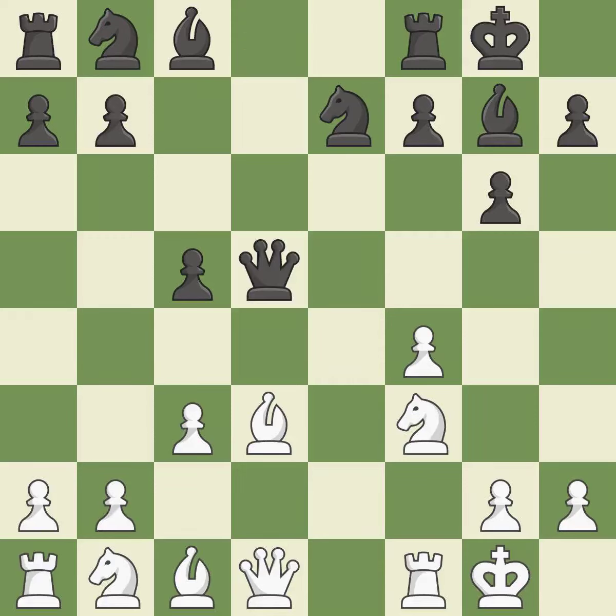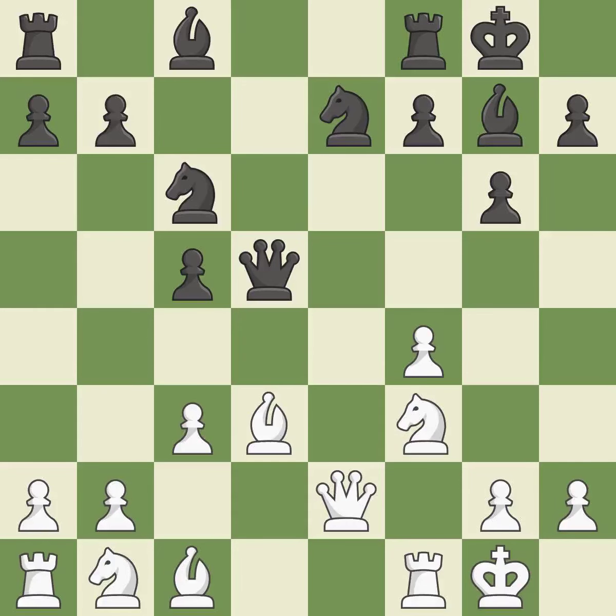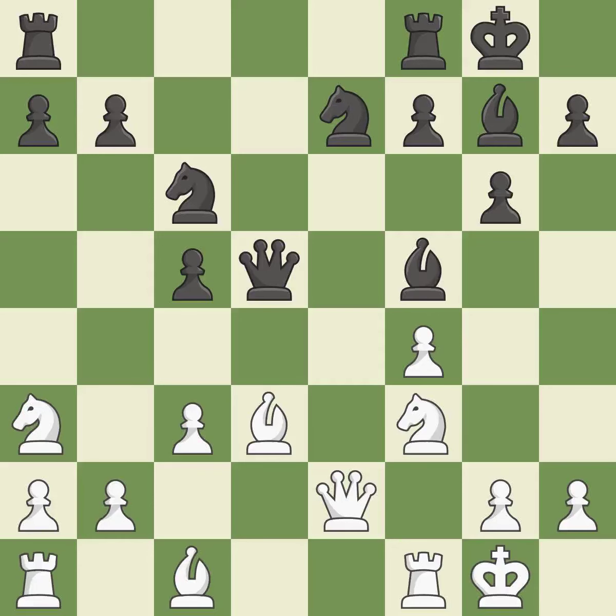Backs off. This develops a piece while also winning a tempo on a knight. This defends the attacked knight. A knight moves out of its beginning square and into the action. This let the adversary threaten a queen and win a tempo — it is incorrect. By posing a threat to a queen and compelling it to flee, this wins a tempo.